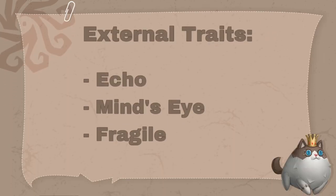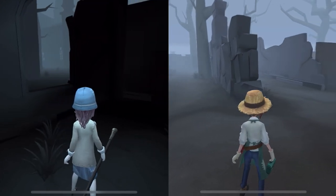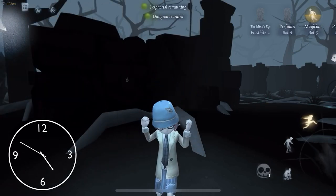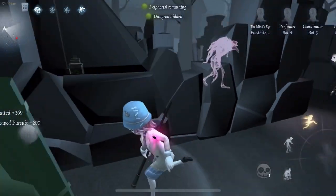Now, onto her external traits. Her first trait is Echo and relates to the abilities of her cane. Helena, having lost her sight at a young age, has unique vision which makes the map a lot darker and monochromatic compared to the other survivors. This can be daunting at first, but with practice and through use of her Echo ability it will become much less of a hassle. Echo has two sub-abilities, the first being Tap Tap, which will enable her to automatically tap her cane along the ground while running or walking. This will light up the area around you as well as highlighting the hunter through walls if they are within close proximity.